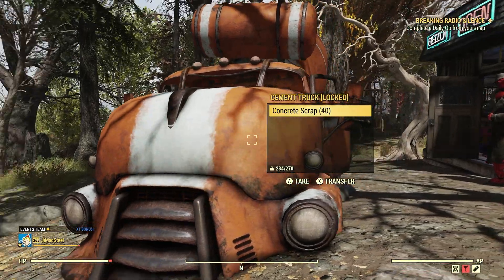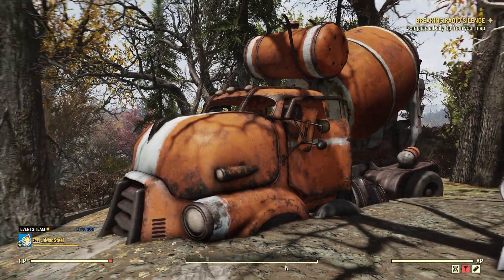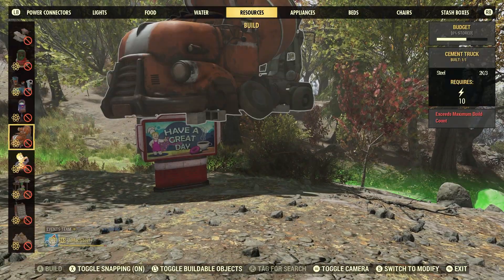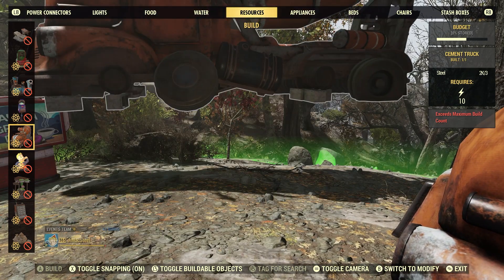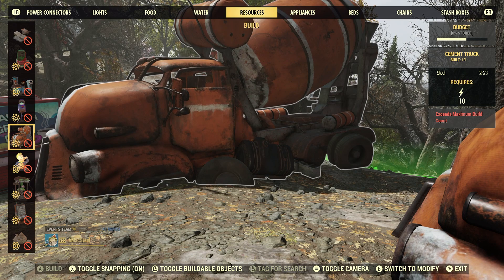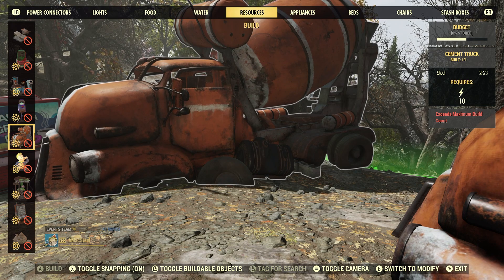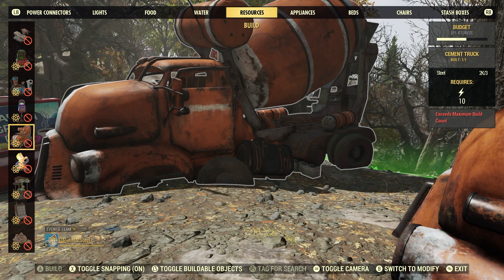It's definitely broken down, but it's a fair size. Now let's take a look at it in the build menu. There it is — it's under camp resources and it's pretty big as you can see. Three steel is all you need to craft it, and you need 10 power. You can only build one per camp.